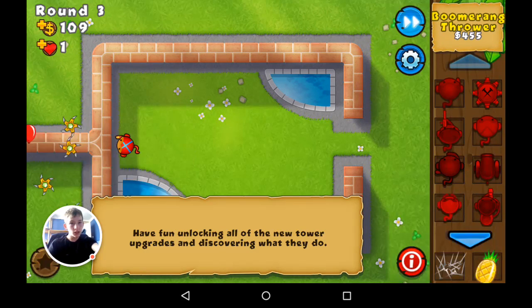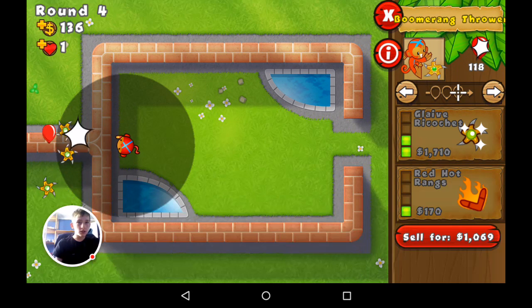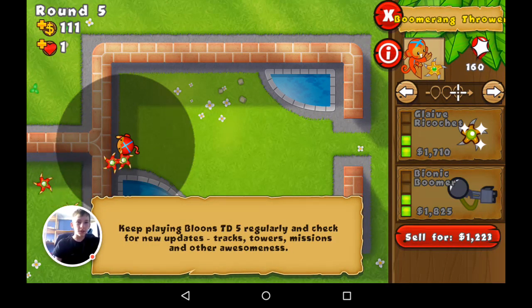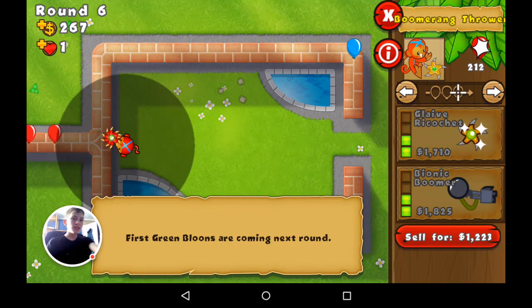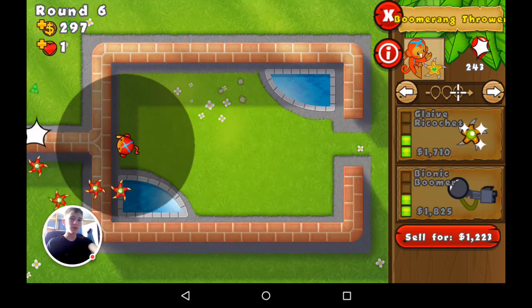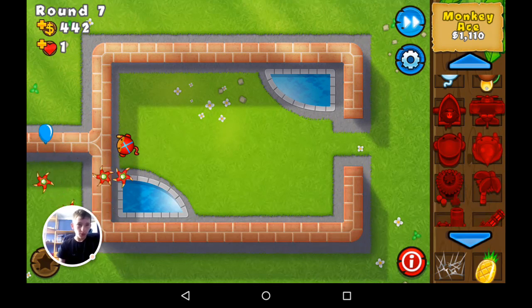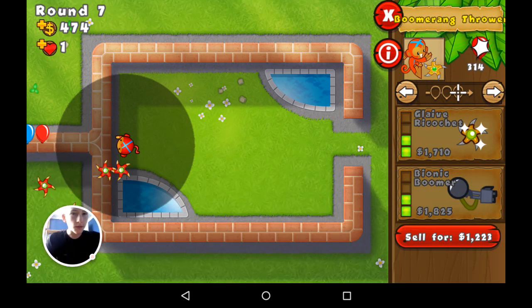If you're using this method I would strongly advise getting the bionic boomer, which makes it fire about four times as fast. Because it already throws two boomerangs, that's like eight boomerangs a second. I wouldn't bother with the ability — I never do. I find you're better off just getting a load of bionic boomers, or even placing another boomerang monkey with bionic boomer instead of spending on the upgrade ability.